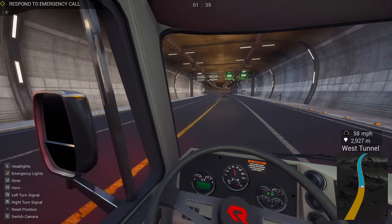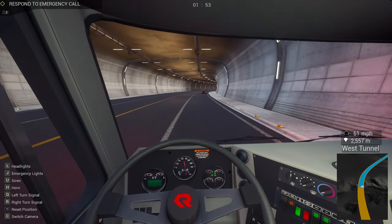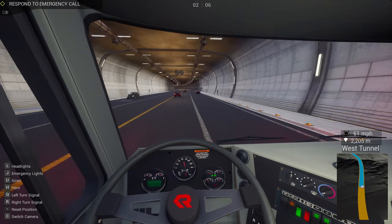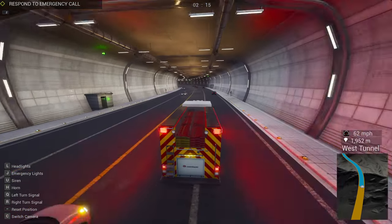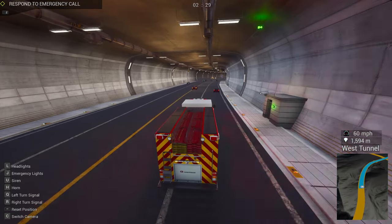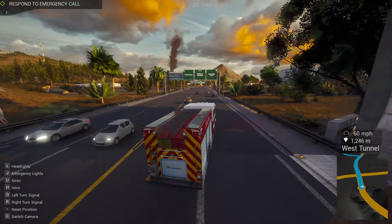We've got one minute on the clock. We don't know if they're actually evacuating the house or not. I can't even see our colleagues — they're just gone. What a cool-looking truck though. Actually, quite similar to some of the trucks we have here in the UK — it's a bit longer. The back bit is identical but the front cab is bigger than what we'd have. The truck leans quite a lot when you go around corners — I suppose that's to be expected.